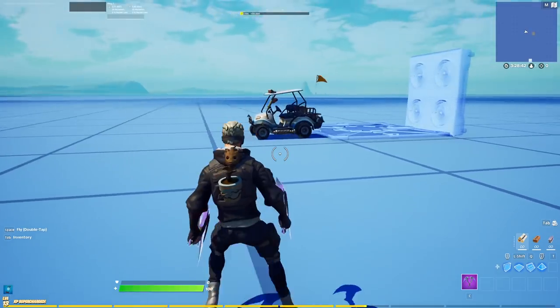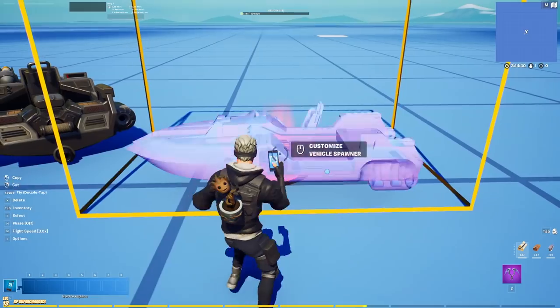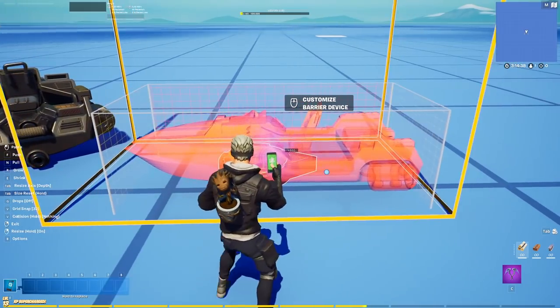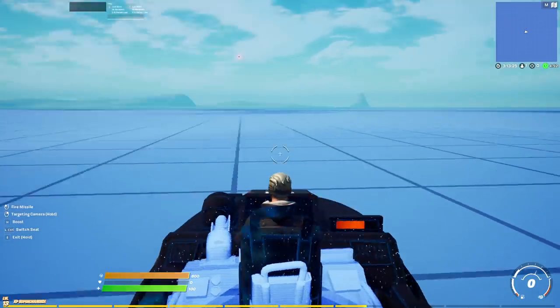If you put the ATK in between two vents, it can work as a moving bounce pad. If you put the board inside a barrier and turn on the box hollow option, you can have a standing turret, which is a lot better than the original one.